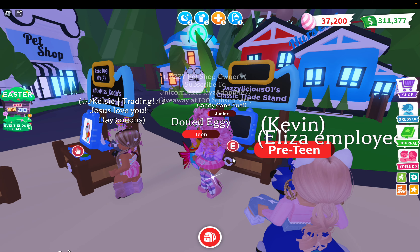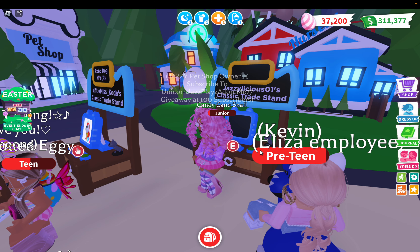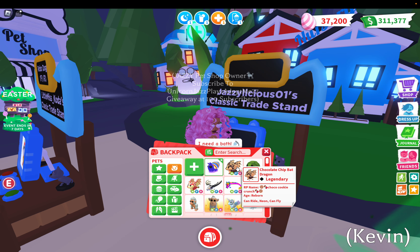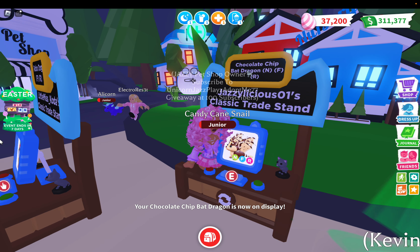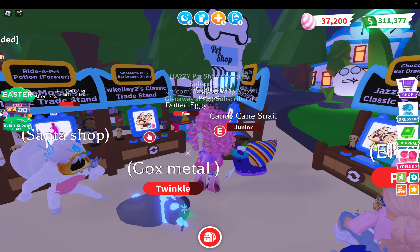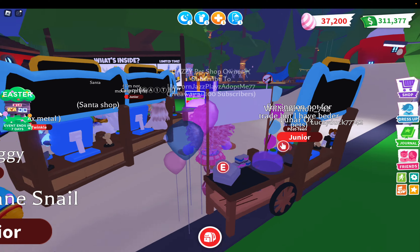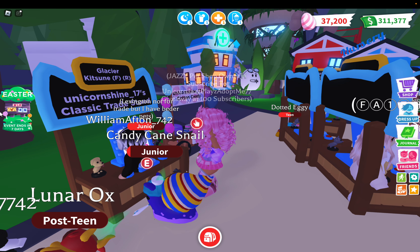I was looking all over the map to see where this stand was going to be located. I clicked on E, select item. Let's do a pet — should we do the neon chocolate chip bad dragon? I put that before, so somebody got a regular chocolate chip bad dragon. Let me check robo dog. I'm trying to see if there's anything I want to trade for.